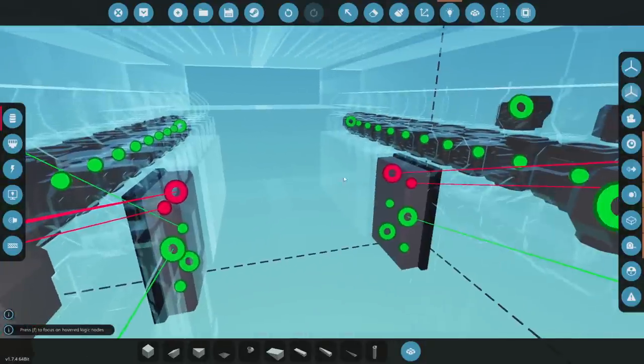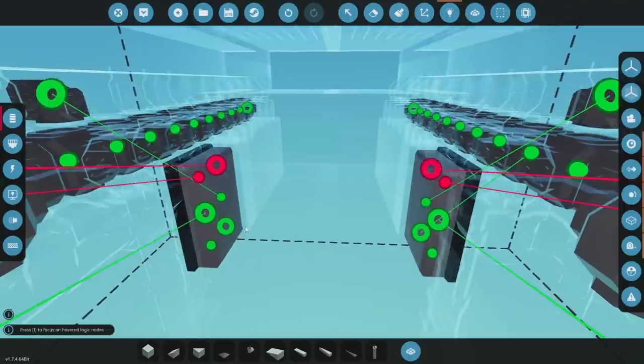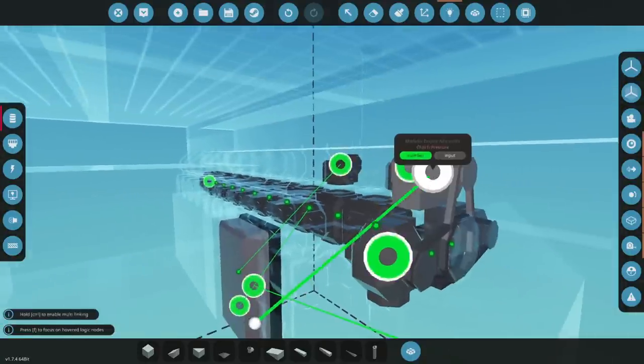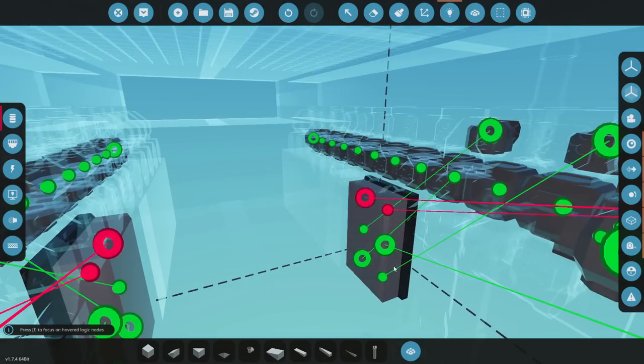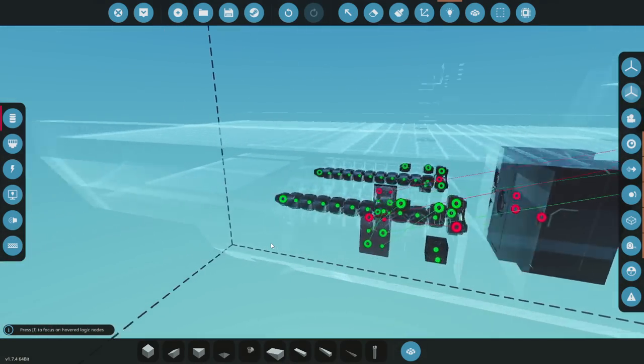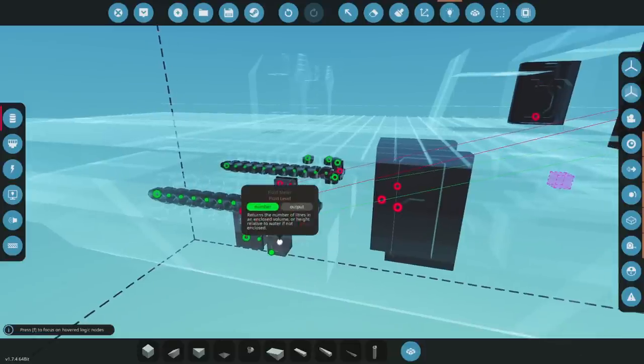We'll go ahead and figure that out afterwards. Anyway, air manifold and air manifold. There we go. Awesome. RPS — just attach it to any one of these. And fuel throttle goes to the fuel throttle, which is right there, and also right there. Okay, so that's every one of these attached. Now it should actually work. It should be able to drive, kind of. We don't have any propellers yet, but the engines themselves should actually work, which is awesome.